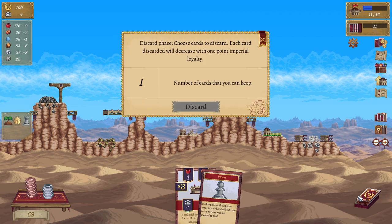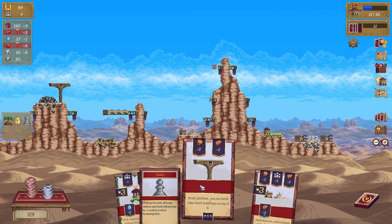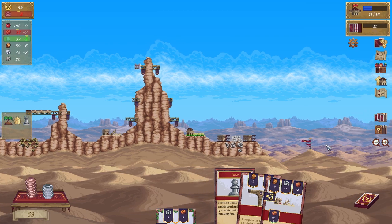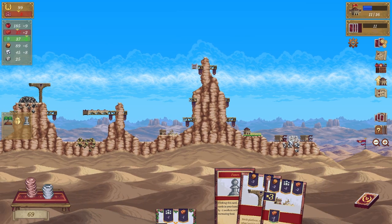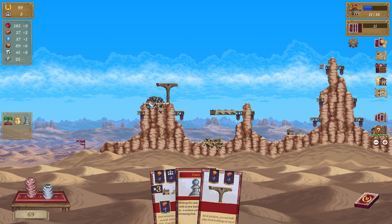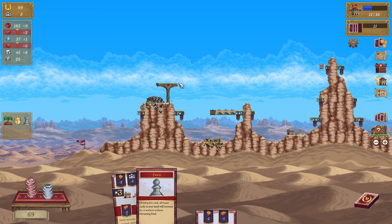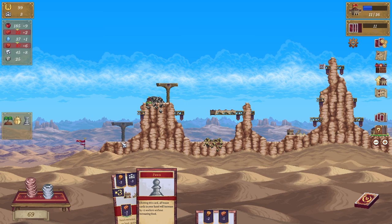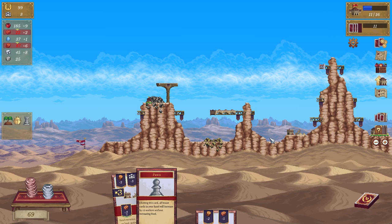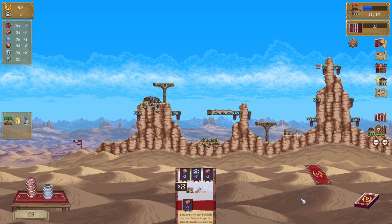Sand quarry lovely — that'll bring me in some brick. Clicking this card, all houses in your hand... let's discard the house and we have a sand quarry. We have a well — lovely. Anything? Oh can I stick it there? I can stick it in front of the stone. Don't want to keep going up — would like to go up here. And then a sand quarry, and then we'll keep the sand quarry.